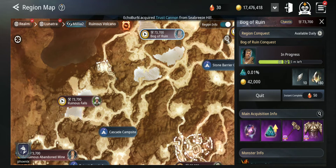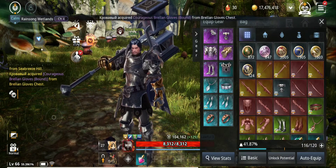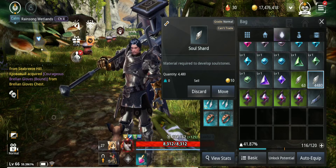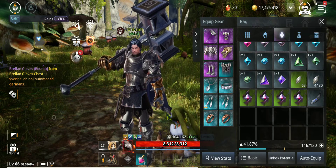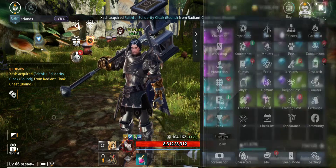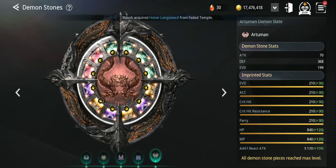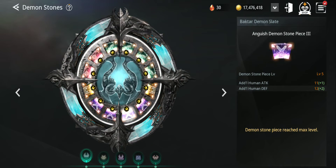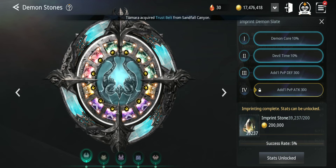As you can see I already have 17 million gold, plus lots of imprint stones and soul shards. I have 4,480 soul shards, and soul shards are very important for increasing your CP because they level up your spirit stones and you get lots of CP from spirit stones. Imprint stones are also one of the best ways to increase your CP — I already maxed it and I have 39,237 imprint stones.